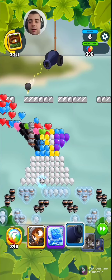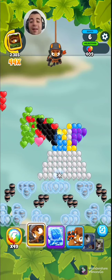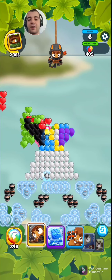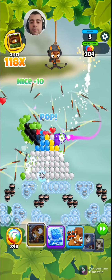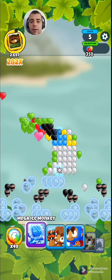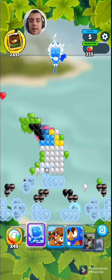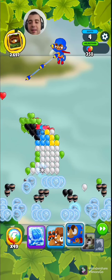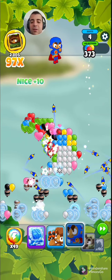Let's aim this cannon down here. Since I messed up — the cannons are not effective against the black balloons. I have five shots left and I still have 358 balloons. It's not in the best of situations right now.